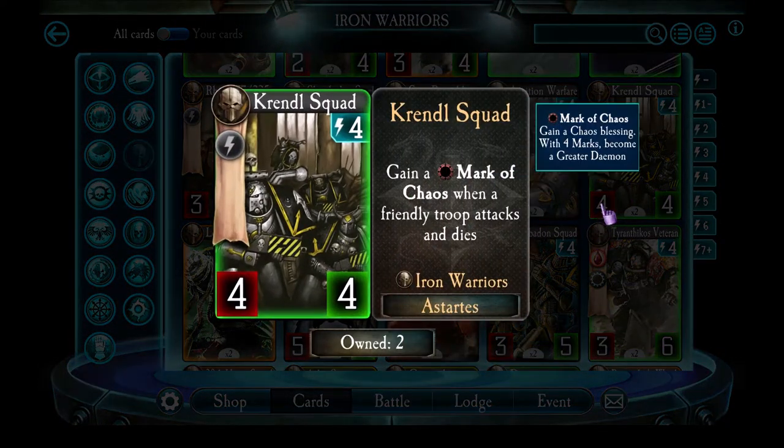Krendel Squad is the first 4-energy troop for the Iron Warriors. They have average stats for 4 energy, and every time a friendly troop attacks and dies they gain a Mark of Chaos. In theory, if you have 4 friendly troops on the board and drop Krendel Squad, as long as those troops die while attacking, they'll immediately turn into a greater demon. In practice that tends to be pretty hard to pull off. The main reason I don't include them is I don't like conditional cards — I need another troop on the board to really benefit from Krendel Squad's ability — and I tend to favor the other 4-cost units from the Iron Warriors instead.